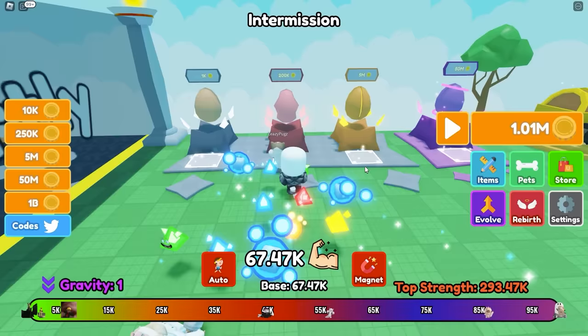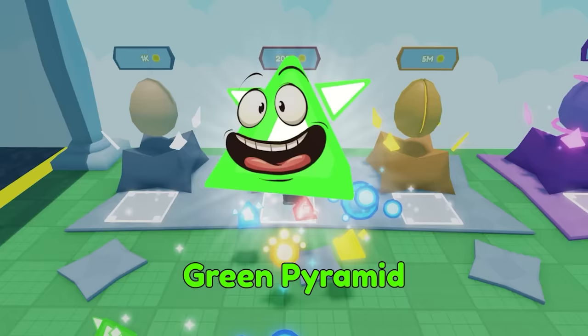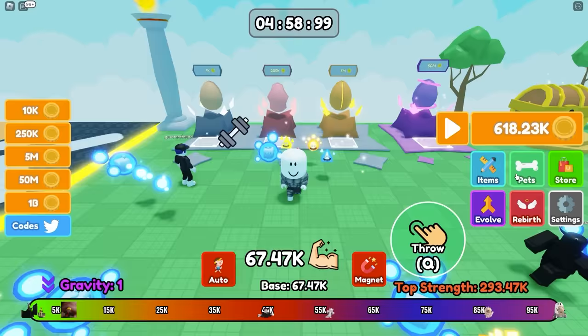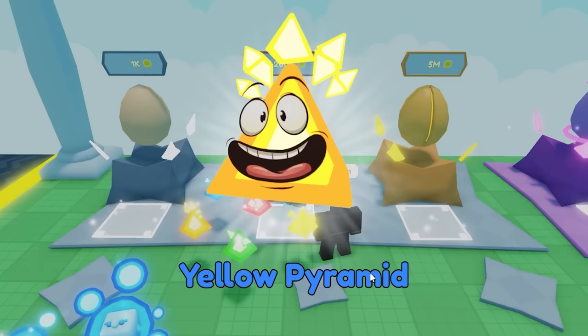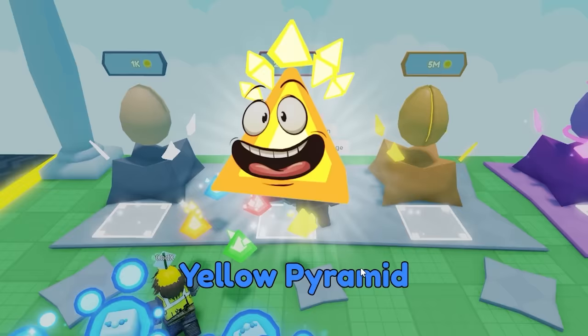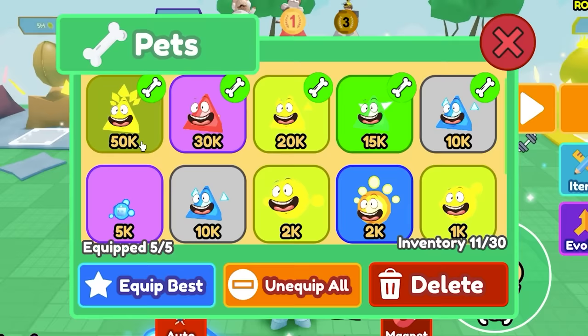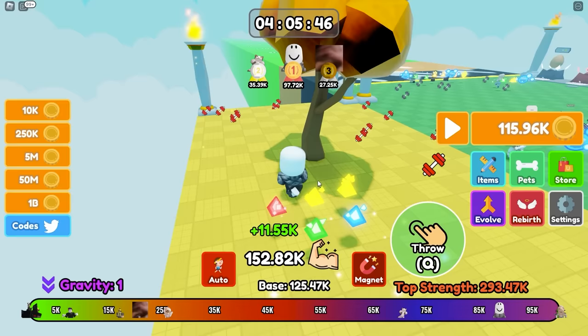It is now intermission. I have 1 million coins so I'm gonna buy five eggs. Not it... really want the legendary. Oh, I got it — wait, no, that's just the rare. I want the purple legendary. That's not it, but I'll take it. Another one — we just got three rares in a row, that's really good. I can evolve them — 50,000 power, that's really good! The key to this game is not advancing to the next item until you can throw your current one the max distance of 100k.